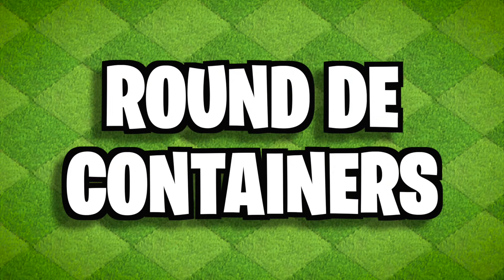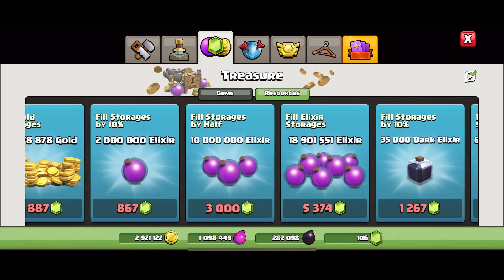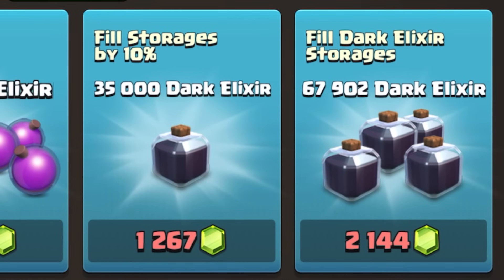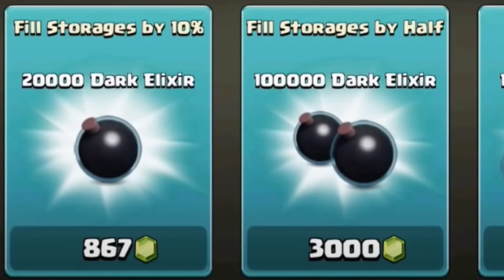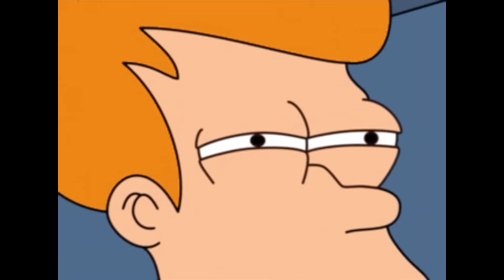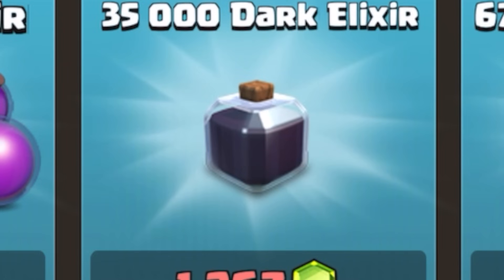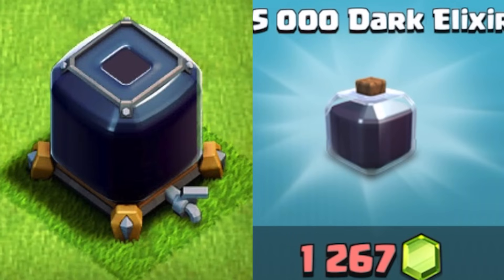Round Dark Elixir containers. I'm sure a lot of you OGs have noticed that the Dark Elixir in the shop looks a little different — honestly the entire shop looks different. But the Dark Elixir used to be in these round containers just like the Elixir. At some point they gave them their own squarish containers, which actually makes a whole lot more sense because Elixir storages are round and the Dark Elixir storage is like a square.